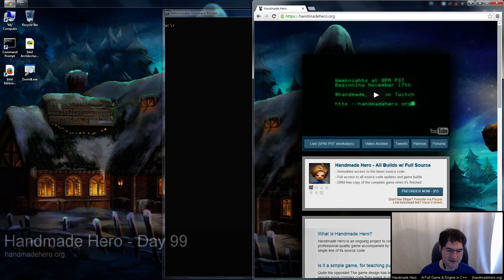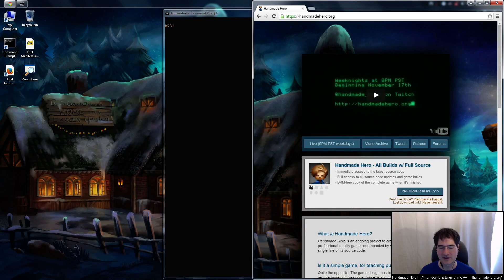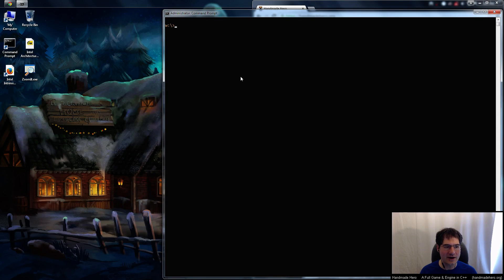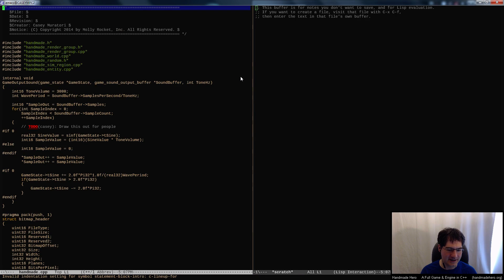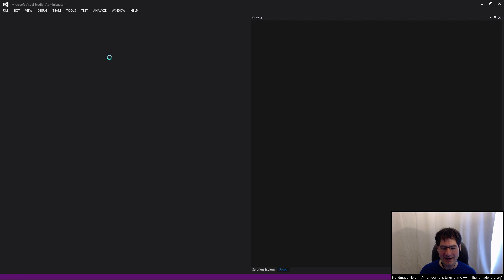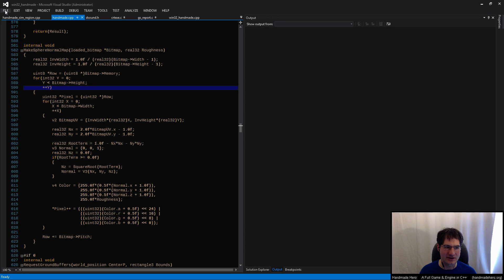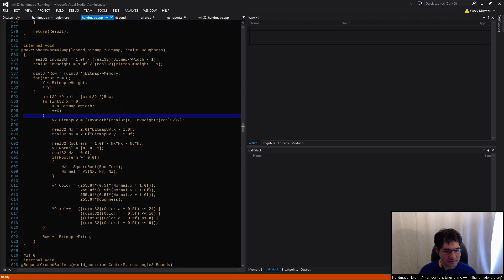We're on day 99. If you've pre-ordered the game you have access to the source code — go ahead and download the day 98 source code, unzip it into a directory, and you'll be exactly where I am right now. We're at an interesting breaking point where we've got a bunch of work to push forwards. We wanted to add lighting to the game and we did the work to add normal maps to our pipeline, but we haven't actually produced anything the normal maps can sample from — we essentially don't have any kind of a light field.